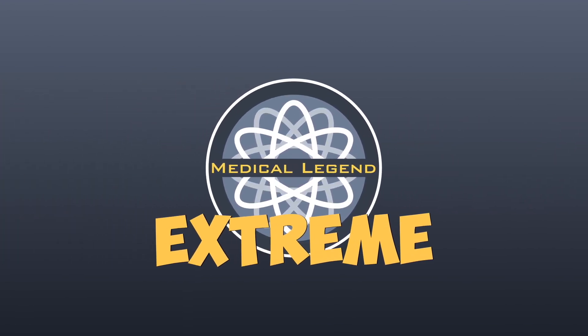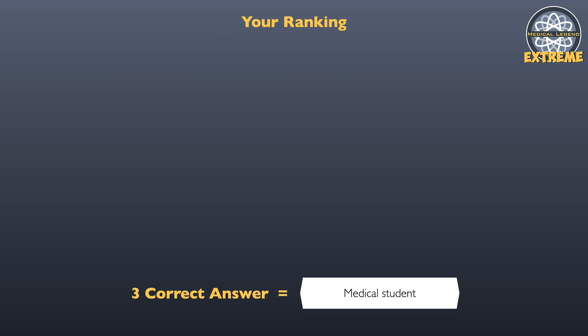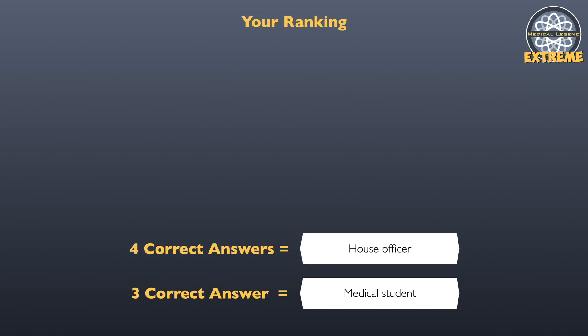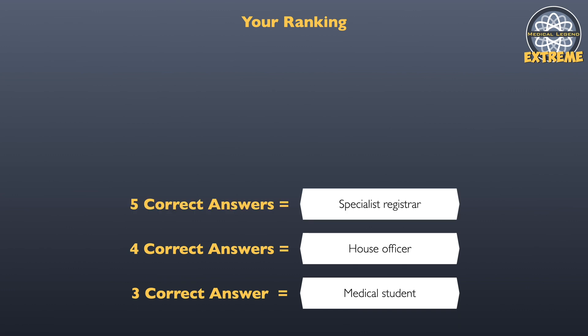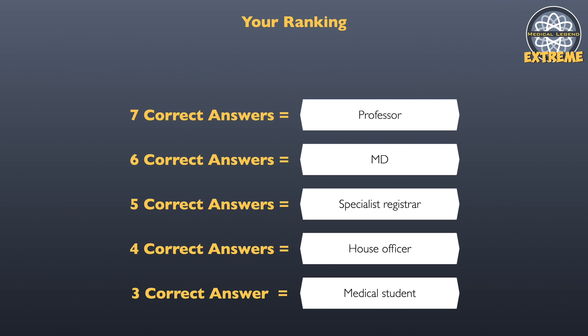Tally up your scores and let's find out your ranking. For three correct answers, you score the ranking of medical student. Four correct answers gives you house officer. Five correct answers makes you a specialist registrar. Six correct answers gives you the ranking of MD. Seven correct answers and you are a professor. But only those who scored eight correct answers can claim the title of medical legend.